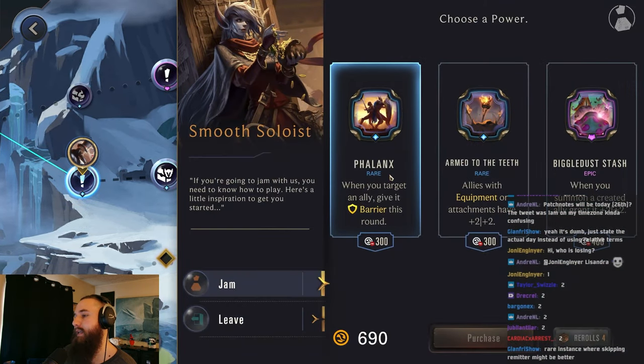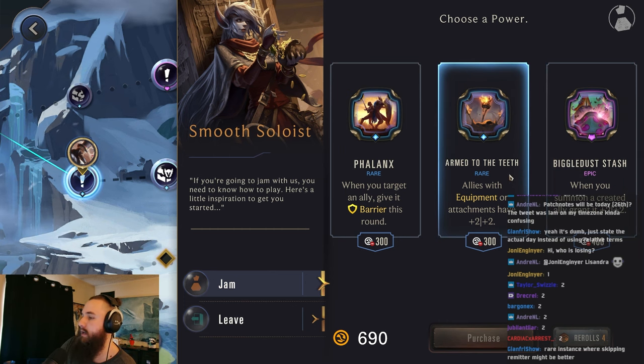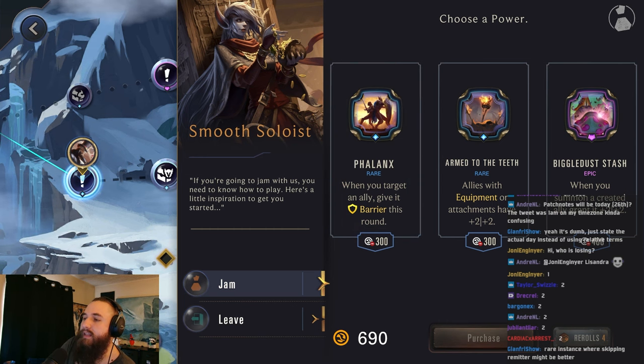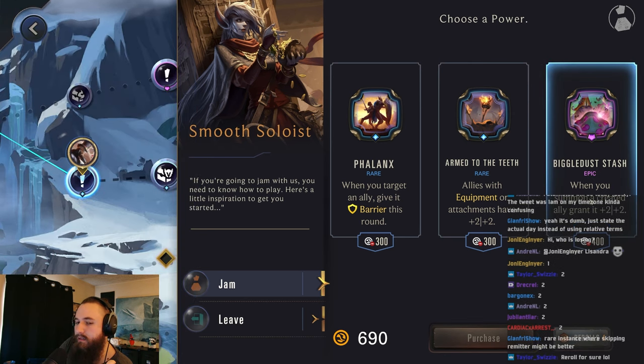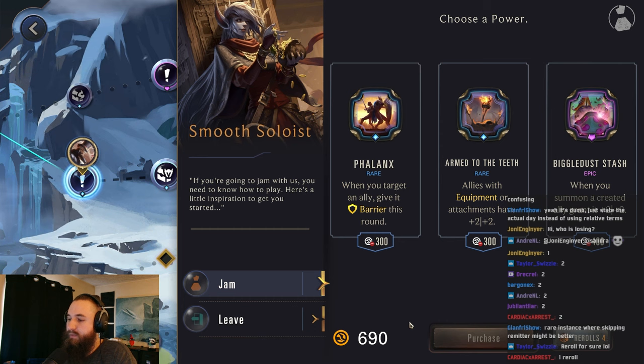When you target an ally, give it barrier. When you summon a created ally, give it 2-2. We don't have equipment - well, we have one equipment, one singular piece of equipment. So the phalanx would be good for all of our prize fights. Some of these could be fine, but I feel like re-roll would probably be better, because we have a lot of gold.